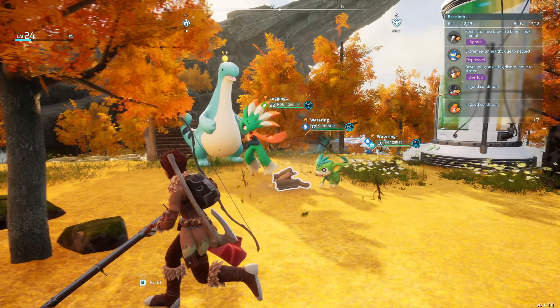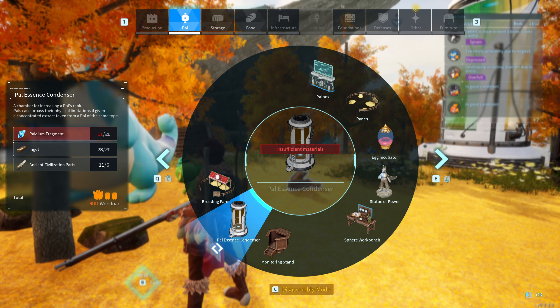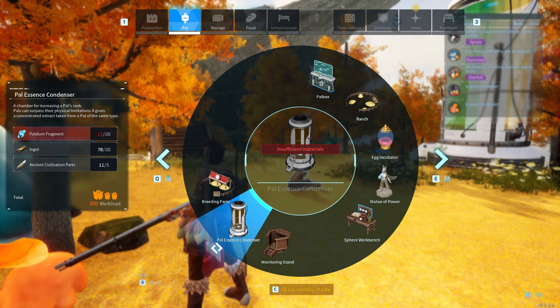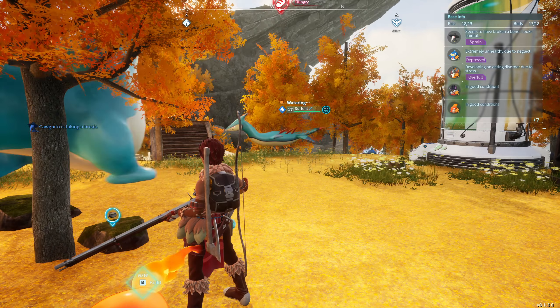When you press B and go to the PALs section, the PAL essence condenser is over here, and you can build it with 20 palladium, 20 ingots, and five ancient civilization parts.